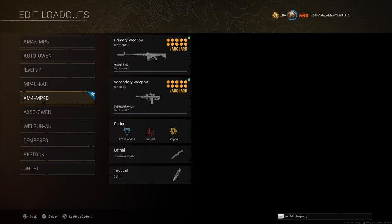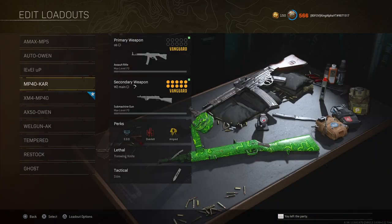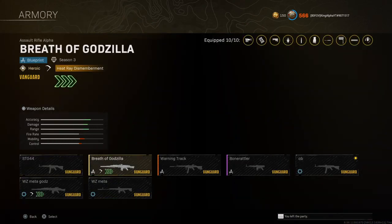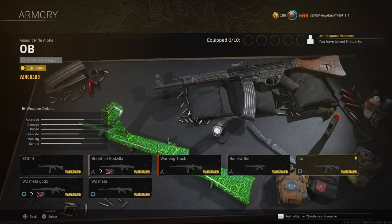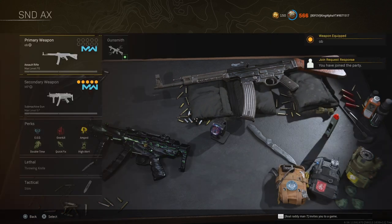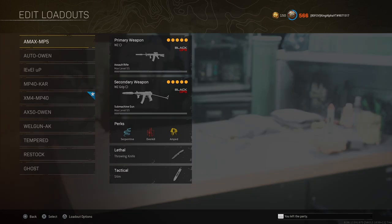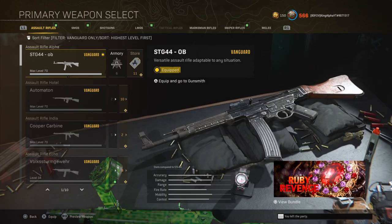Same thing — grab the gun you want Obsidian on, so we're going to take the STG here. Hover over it in the selection menu, have your friend invite you, join them in the multiplayer menu, click on the weapon, then back out just like last time and head all the way back into the Warzone menu.